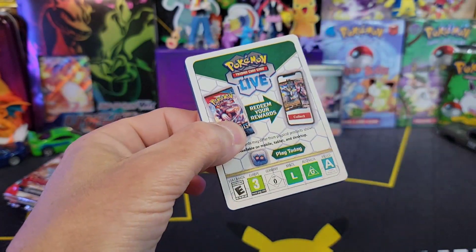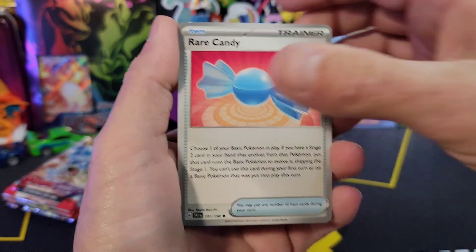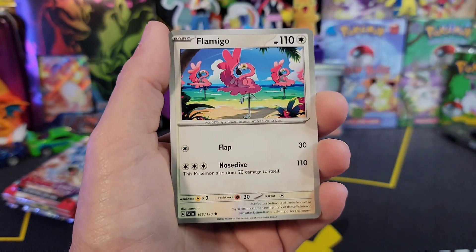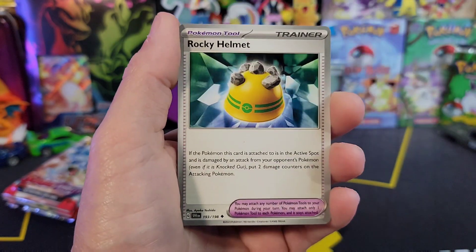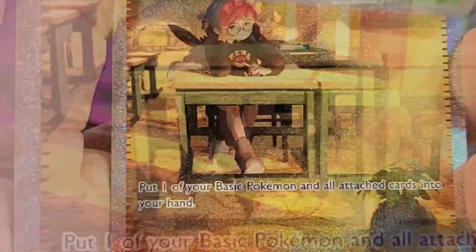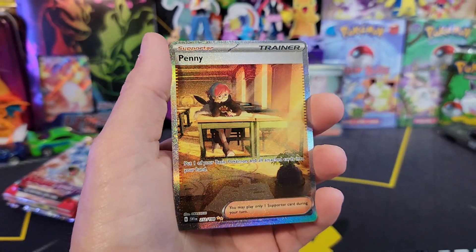This is weird — this is a white border code card. These came from the same exact store, same exact Target. I got two of each. White border code cards — what are you going to have? No way. Penny special illustration art!